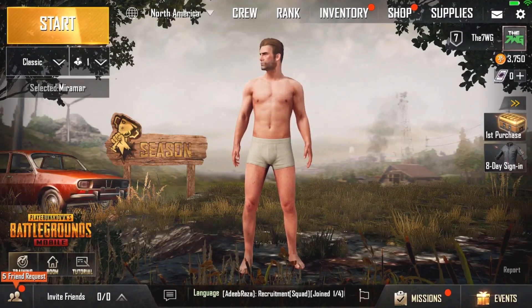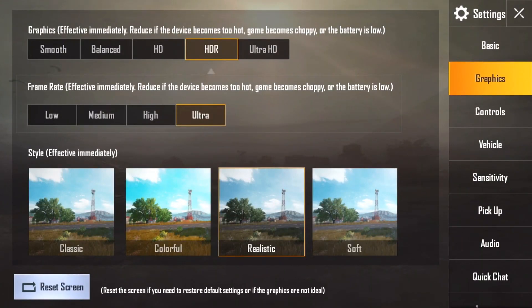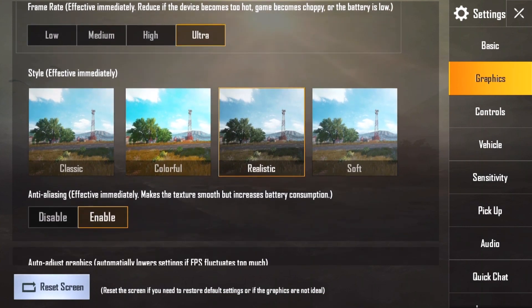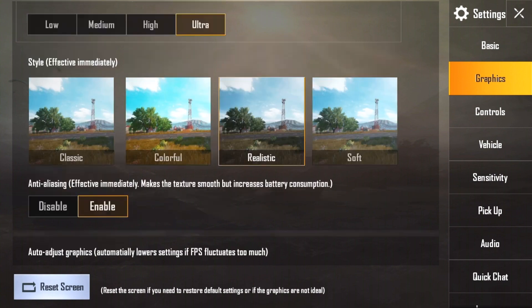Before you start a match, I'd suggest checking your settings and going into graphics, because HDR is now available if your device is compatible. Keep in mind ultra HD will be coming soon. You can adjust your frame rate, scroll down to see the styles with a preview image, and you'll also have access to anti-aliasing and auto-adjust graphics.